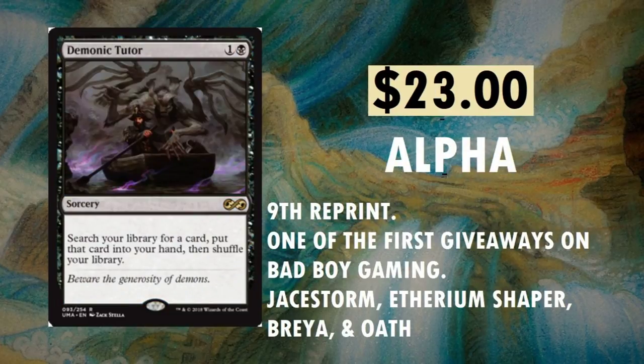Demonic Tutor — $23. First printed in Alpha; this is the ninth reprint overall. Interesting fact: this was one of the first giveaways on this channel. You can find it in JStorm, Ethereum Shaper, Brea, and Oath. I think this is one of my favorite cards of all time. I like the new artwork on it too. Search your library for a card, put that card into your hand, then shuffle your library. 'Beware the generosity of demons.' Really, really cool.